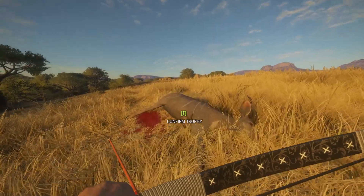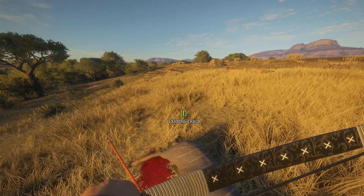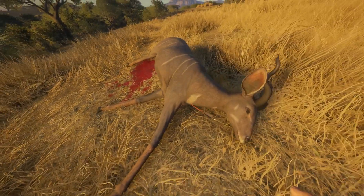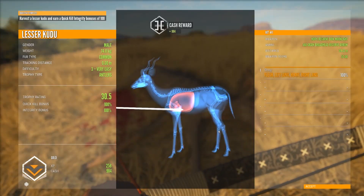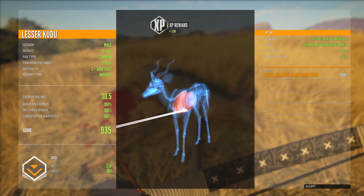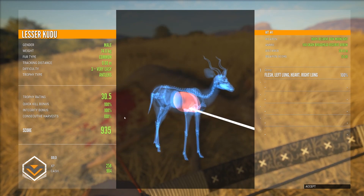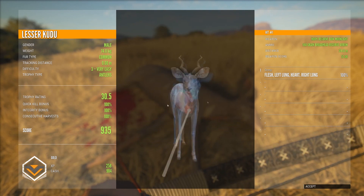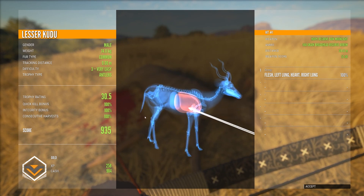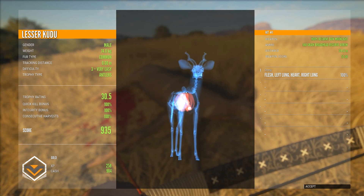Now, what's the integrity? I don't know — I hope so. Man, look at that. I think that might even be a hard shot. We'll find out. Oh, that's so close to diamond! That was a hard shot with the recurve bow from 30 meters. The integrity is 100! I'm super proud of that shot. I got both lungs and a heart — you can't ask for any better shot from almost straight in front.